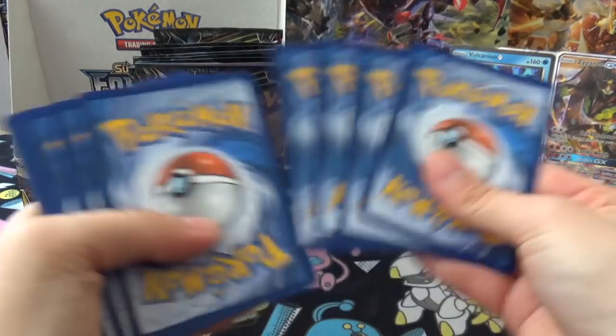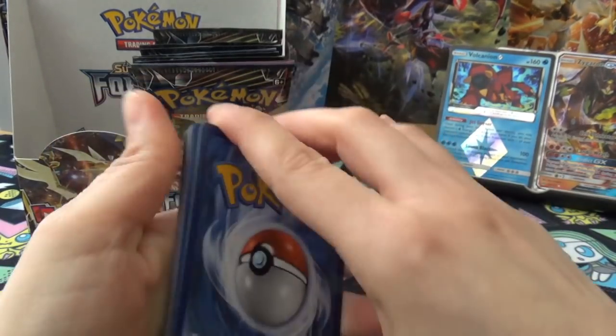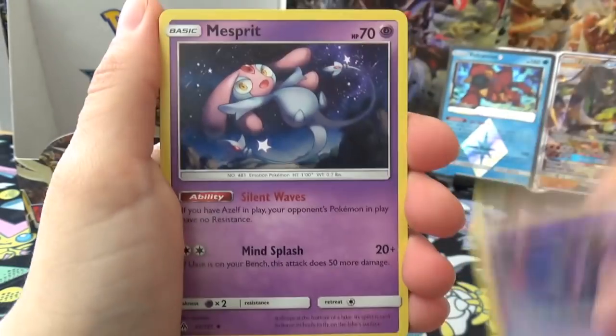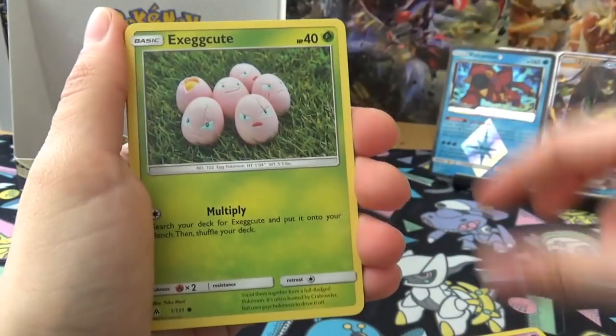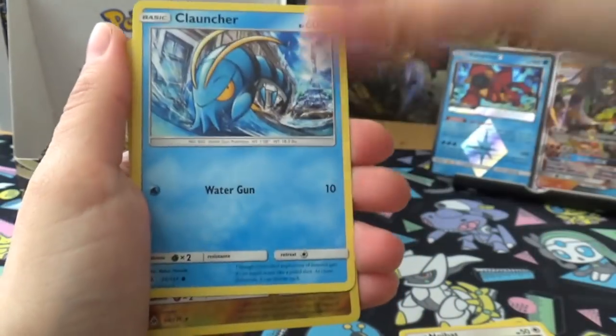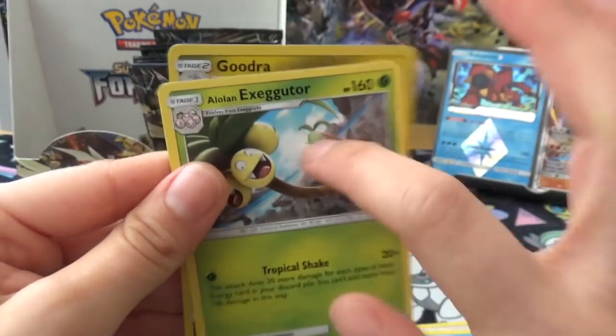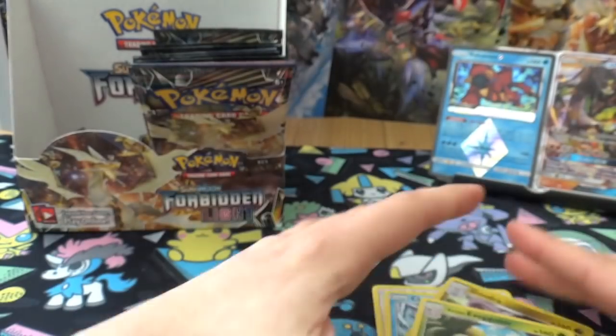I wonder how many more Prisms I'll get. Next pack: Energy, Poipole, Mesprit, Ultra Space, Exeggcute, Espurr, Pancham, Noibat, Clauncher, Reverse Rare Goodra, and an Alolan Exeggutor, which was also an MVP in the pre-release. Definitely helped out a lot.